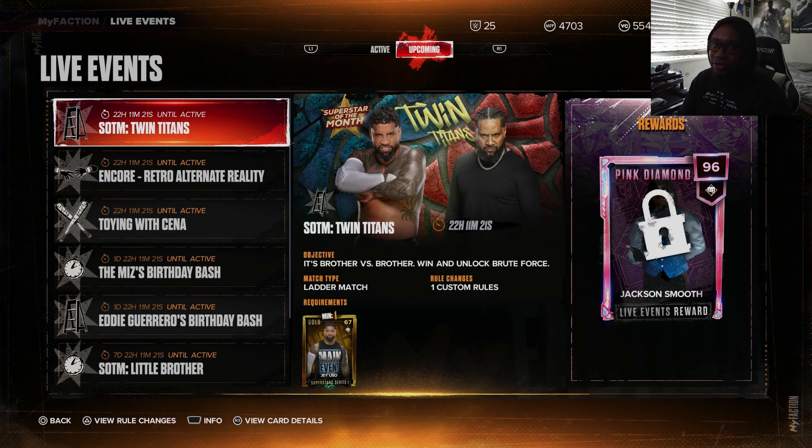We also have a Jackson Smooth card featuring a Gold Superstar Series 1 Jay Uso. I did look at the stats beforehand — sometimes I do that, I always keep it real with you guys. I literally looked at the stats because I just woke up and was like, wait, what the heck? As for the rules — there's no time limit, which is perfect. Oh wait, it's a ladder match.